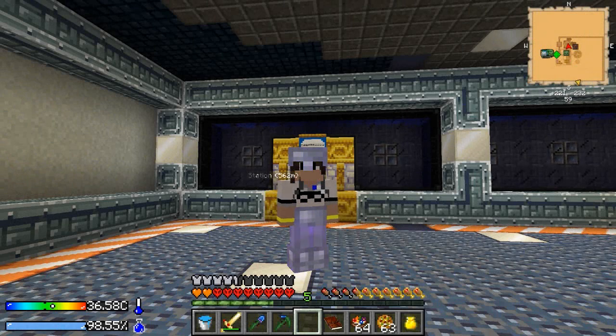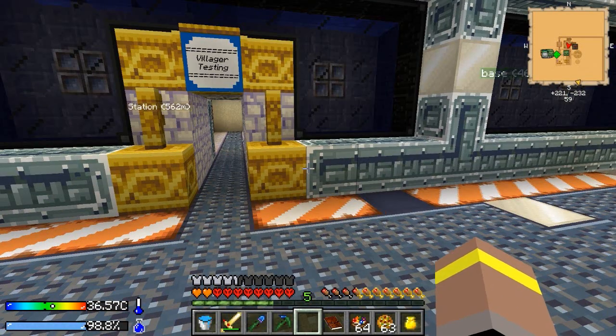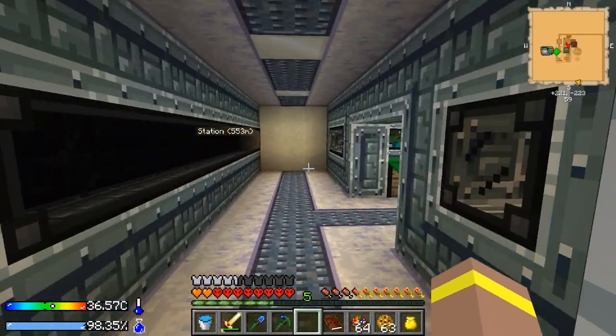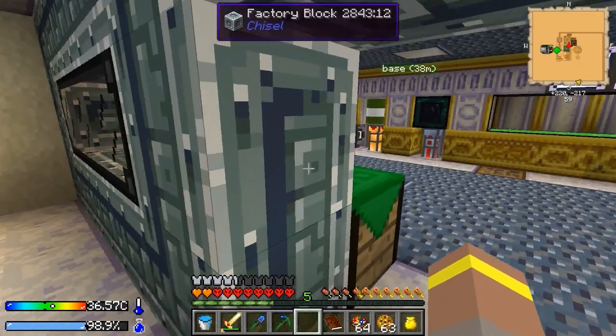Hey guys and girls, how's it going and welcome back to another episode of Crash Landing with myself, Lewis. It'll be brilliant, having yourself a great day as always. Now in the last episode we set up the village testing area, yes, the village testing area. And we managed to find a couple of good villagers — guys that have the things. It's very good indeed.